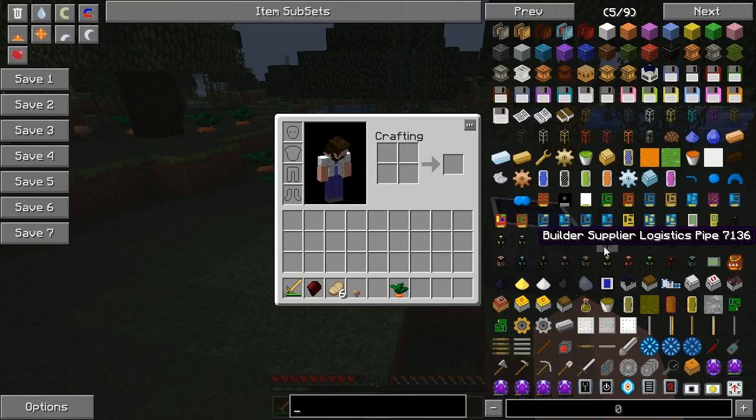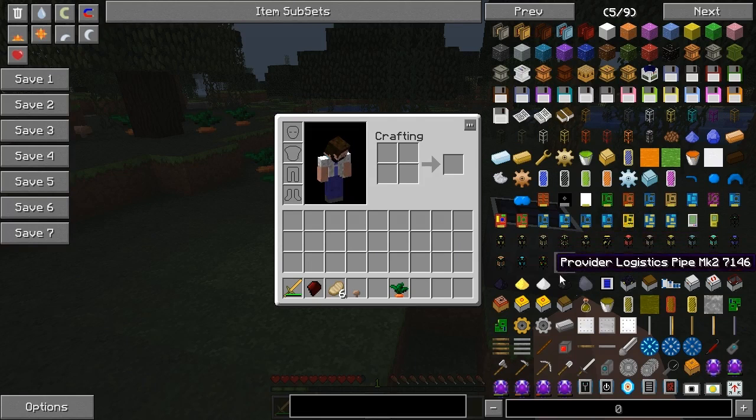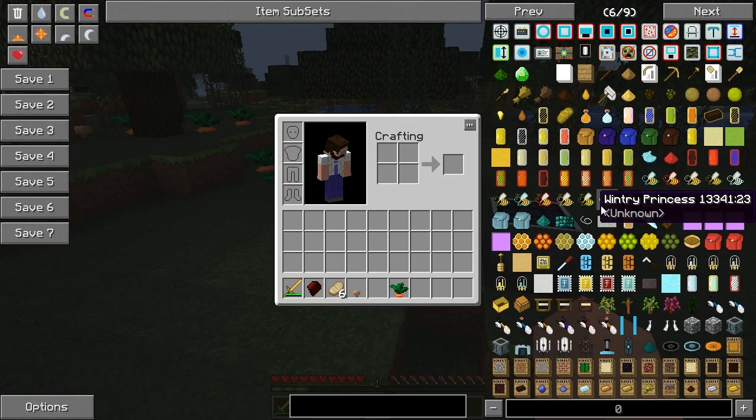Logistics Pipes, of course, is back in — cannot do without my Logistics Pipes. Logistics Pipes have changed quite a bit: you actually need to power your Logistics Pipes now in order to use them in your system. I will most likely be doing a mod spotlight on the mods in my pack once it is released.